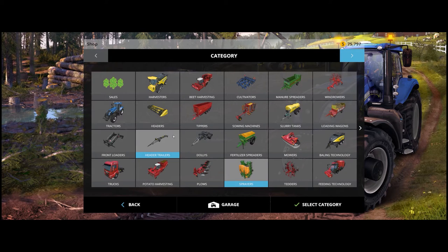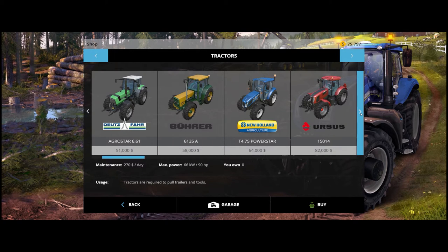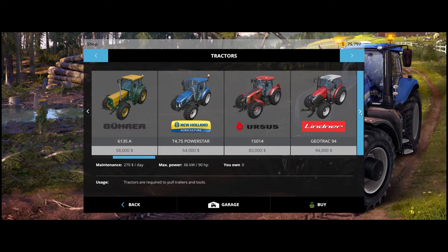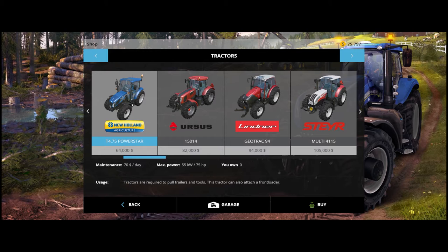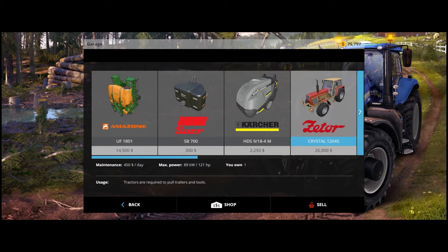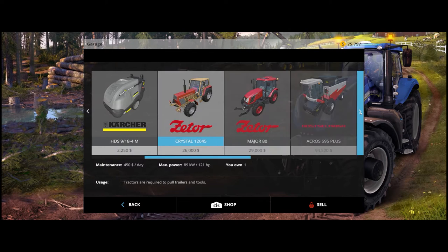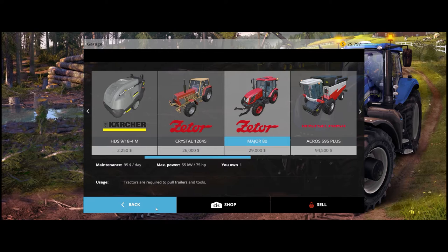What else can we get? We have the money stuff. Do we need another tractor? Our big one is almost 90 - it's 89 kilowatts, 121 horsepower, and this one is 55 kilowatt. I don't think we need another tractor at this moment, we don't have the monies as well, so we're not gonna do that.